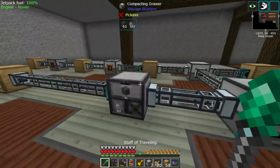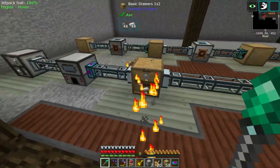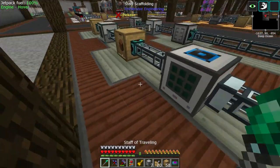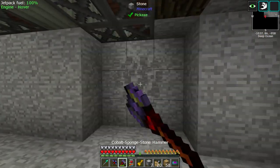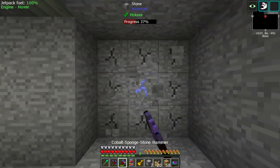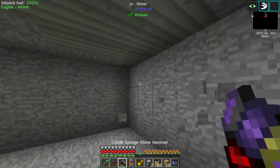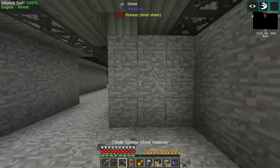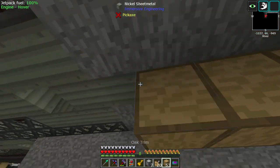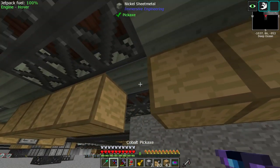Up top we don't need to store this, but we do need to store this, this, this, and the steel. And here we need an export. Let's go down below — oh, we don't have a hole dug yet. So let's do that real fast. This is going to be the last one here. So we need you, and you, and you all on the same drawer controller.